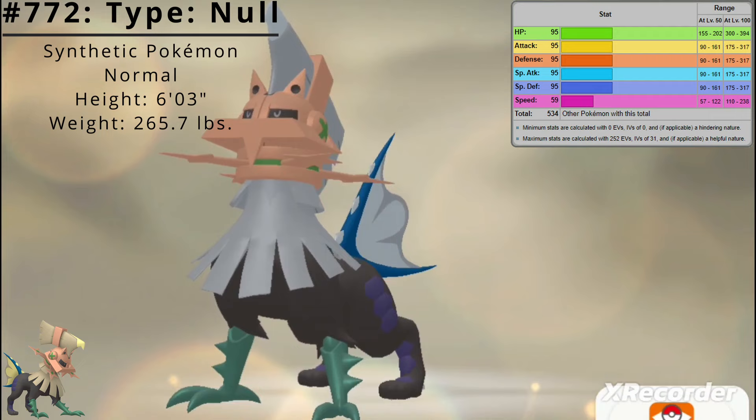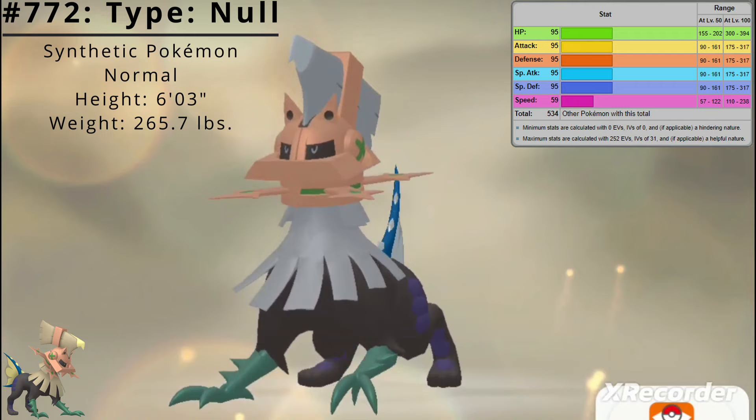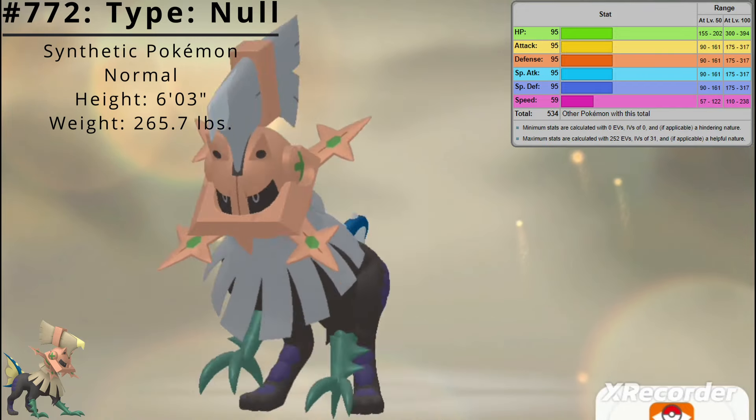Here are Type: Null's base stats. Its best stats are HP, Attack, Defense, Special Attack, and Special Defense at 95, and its worst stat is Speed at 59. Type: Null's base stat total is 534.